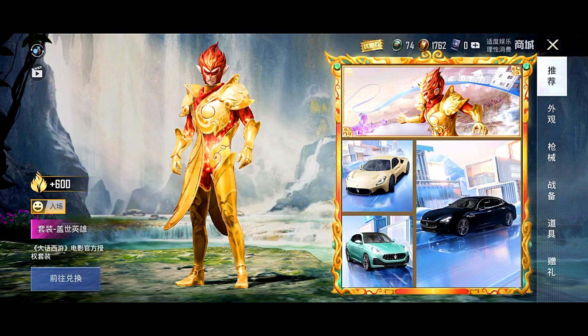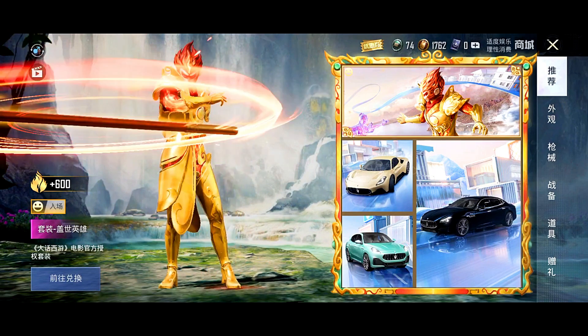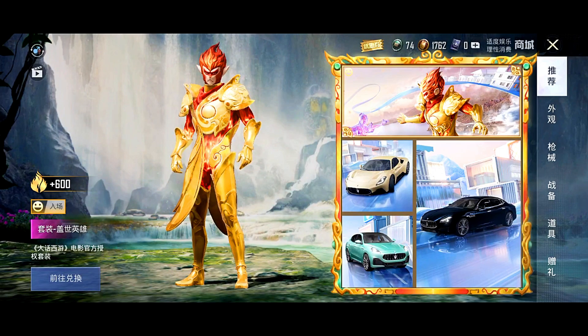There is an upgradeable screen. Let's see the trailer and the Monkey King's outfit. This outfit is very good. Let's see the emote — as you can see, there is a magical stick.